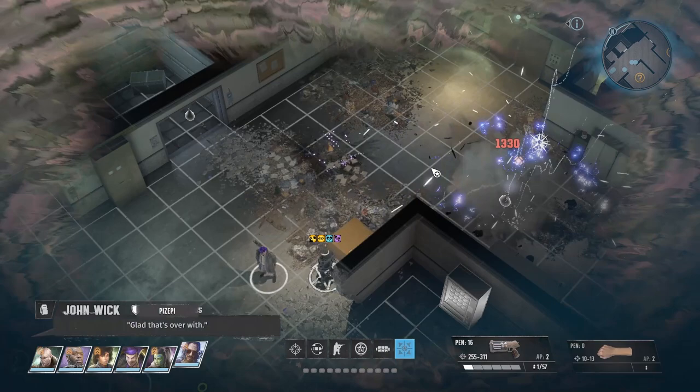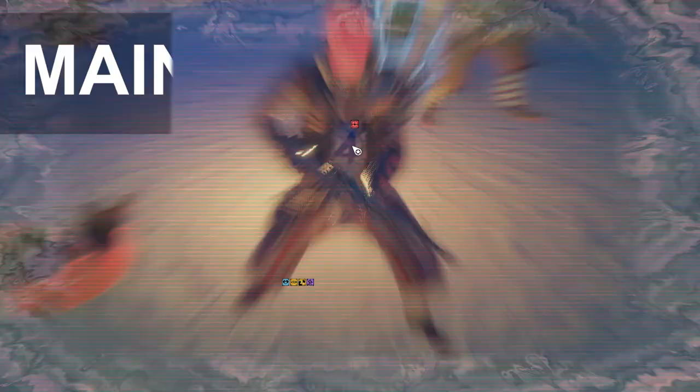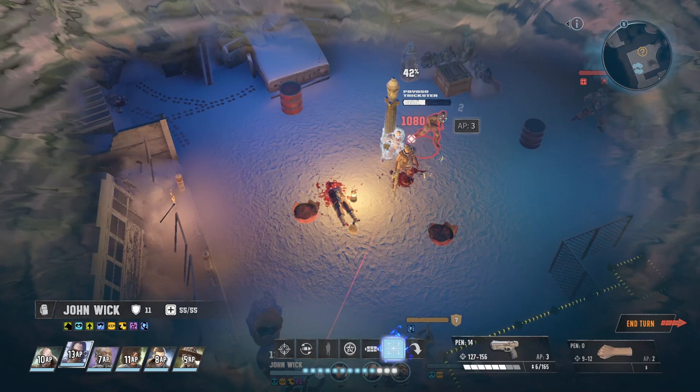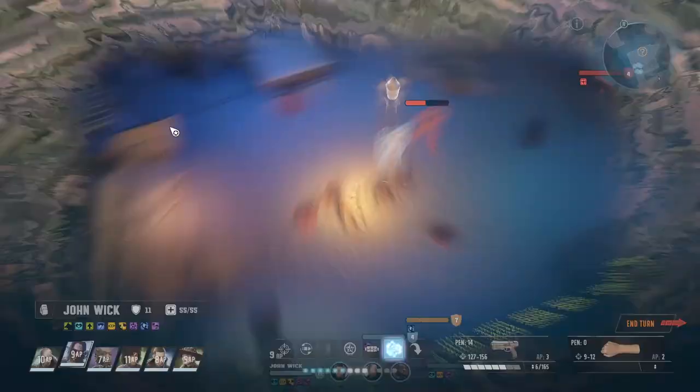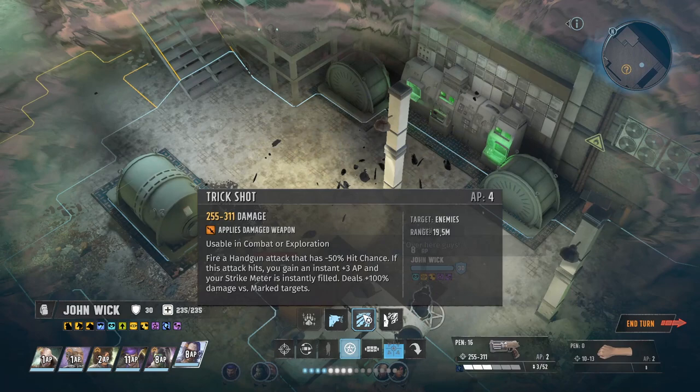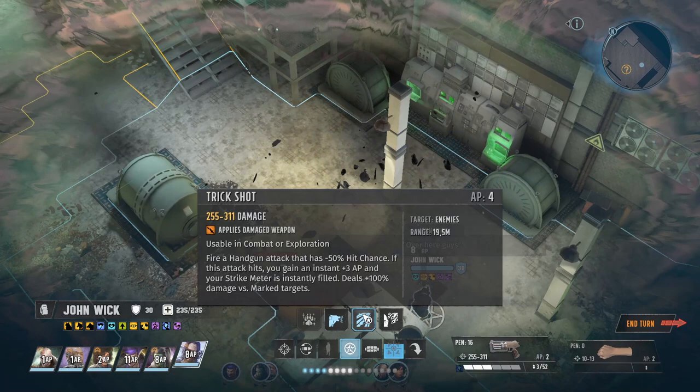Hello guys, my name is Oli and today we are playing Wasteland 3 as John Wick using an overpowered pistol build. Main features of this build: in early game, John shoots five times per turn, has almost 100% critical chance and has 37 strike rate, so every third shot is a devastating precision strike. In mid-game, John wipes out foes with six shots in one turn and provides insane leadership buffs to the party. In late game, John shoots 14 times with 100% crit chance, and at least three of those shots are executed as a precision strike.